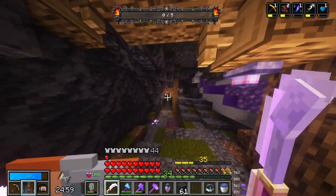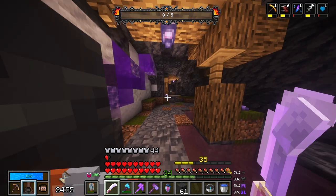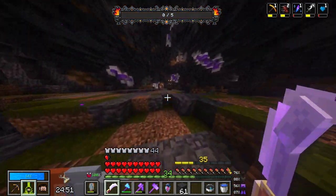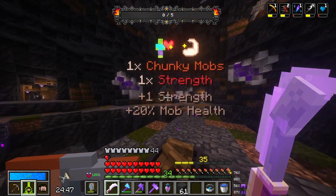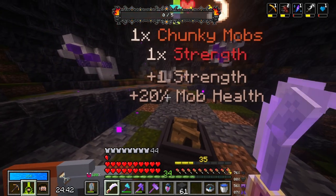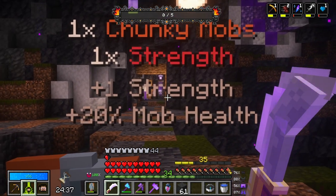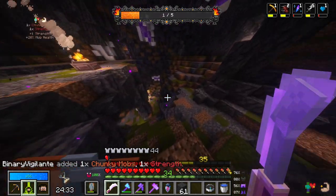Basically, I think there's going to be a ratio in every single room, and there's going to be a positive modifier and there's going to be a bad modifier. The mobs are going to have a little bit more health — choking mobs, we're going to get strength. I'll take that. I feel like that's a win-win, honestly.